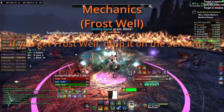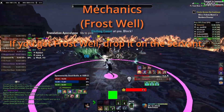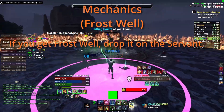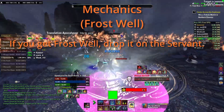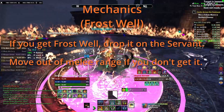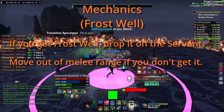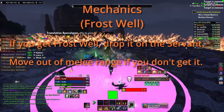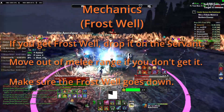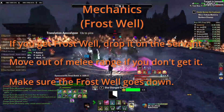Frostwell: the Servant will target someone and they will get an AoE — this is the exact same mechanic as the ones Fates have. If you get the AoE, hug the boss so that the Frostwell will be stacked on the boss. If you don't get the AoE, move out of melee range so the whale doesn't get dropped on you. Always block before the whale drops as it does a lot of damage on the initial hit. Once the whale is down, make sure you are cleaving it so it dies relatively quickly — the longer it is out, the more damage each tick does.